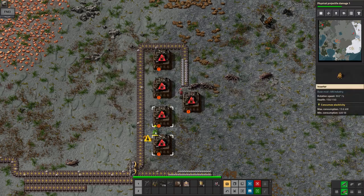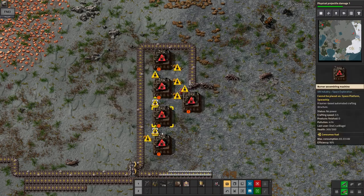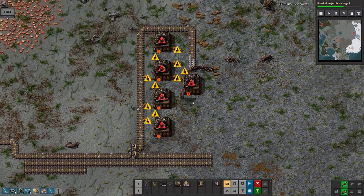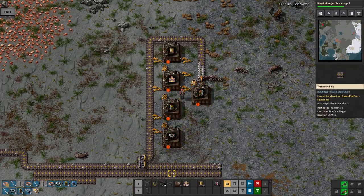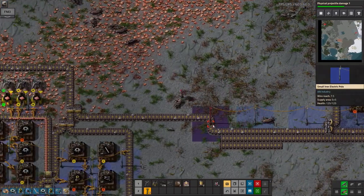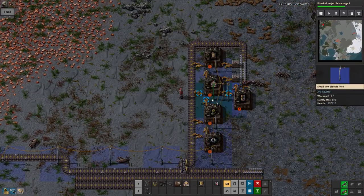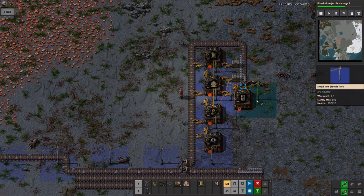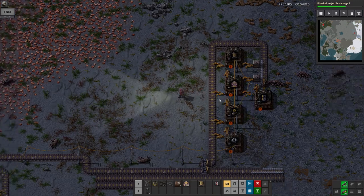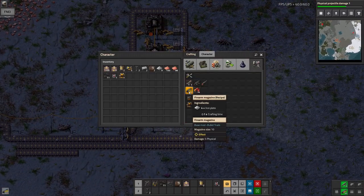One of the things I was wondering about is whether I should have a big central factory somewhere just producing enormous quantities of these motors, or whether it would be better off just producing them on site for each individual build. Here I've got one assembly machine producing them for all the belt stuff, another one for all of the drill stuff, another for all the assemblers. It seems to work for now - we'll see how it goes when I get a bit further on.